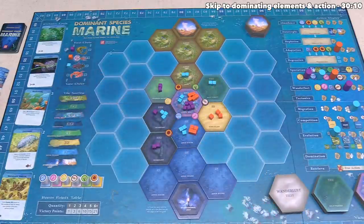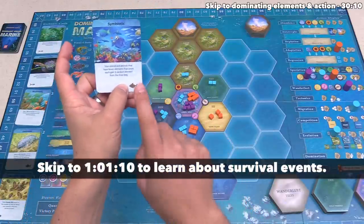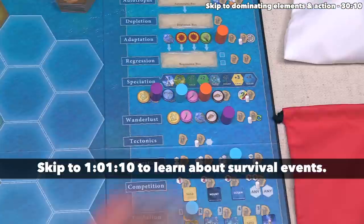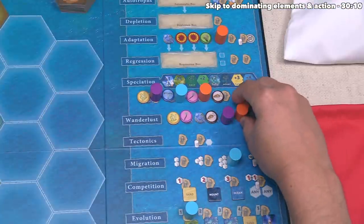I did mention that there will be a survival event once those icons show up, and I'll describe the details of how that works later on in the tutorial. Our turn is done, and now the orange player has decided to go — they are going to wanderlust.